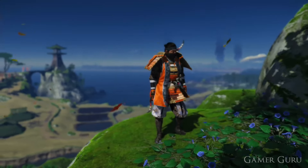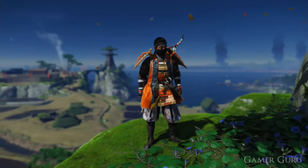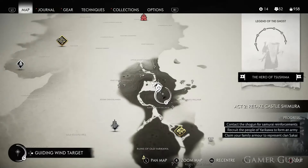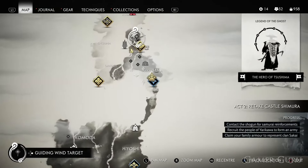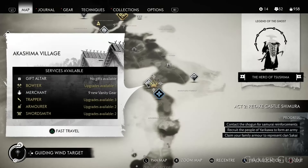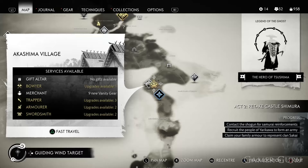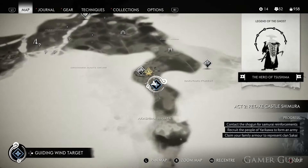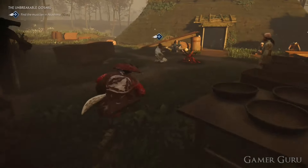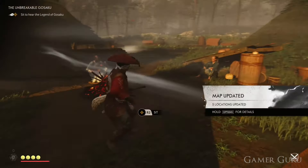Welcome back. In this video we're going to be checking out how we can get Gosaku's armor in Ghost of Tsushima. First of all we will need to have made it to the second region of the game which is called Toyotama, and very close to the beginning of the second region we're going to find a village called Akashima Village. Here we'll find an NPC with a blue marker above his head which indicates it's a mythic tale, specifically called Unbreakable Gosaku, and this is where we're going to initiate the quest to obtain his legendary armor.